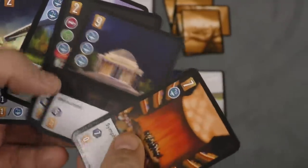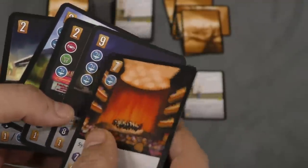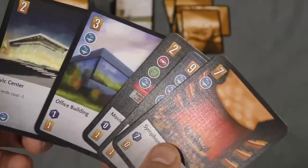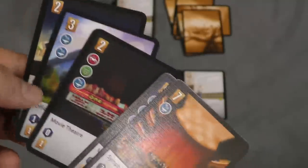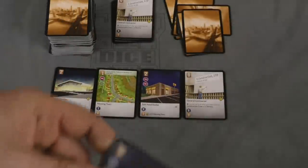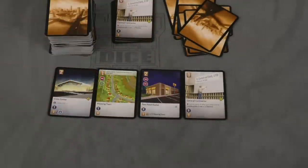The movie theater gives me a lot of icons and income. This monument gives me eight points per turn — pretty awesome — but I need nine cards and I don't have it. So I think the best thing to do is build the Civic Center, because it says these cards cost minus one. I'm going to play this down here, discard these two cards — the monument and the movie theater — to pay for it. And now I'm going to get two points per round. I'm up to five.